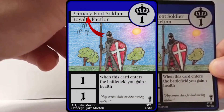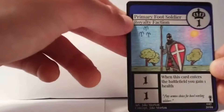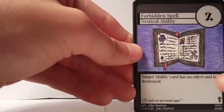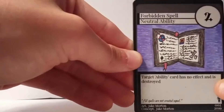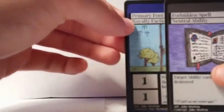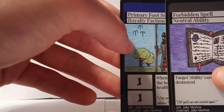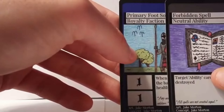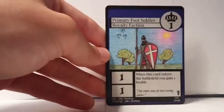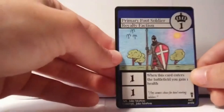The next thing at the top is the name of the card — 'Primary Foot Soldier' — just the name, nothing more. Right below that it'll say the faction and type. For example, 'Royalty Faction' means it's a creature card, and on an ability card it'll say something like 'Neutral Ability.' Whatever comes first is the faction, and then it tells you what type of card it is.